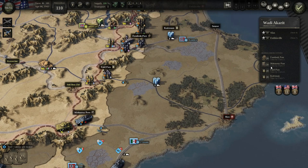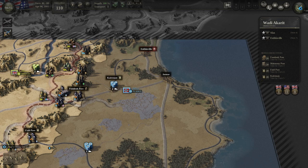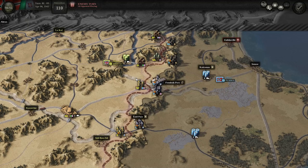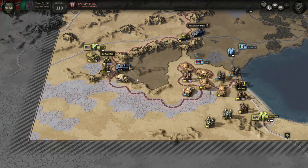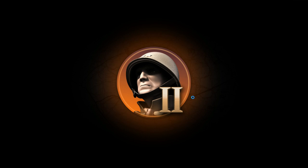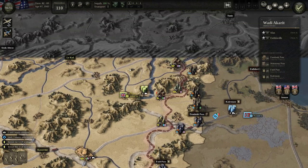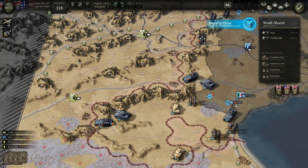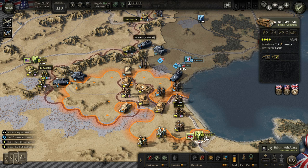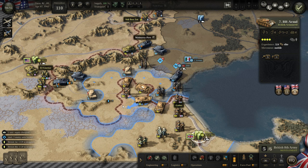We've got to take Fondouk Pass by turn three for a bonus objective — I'm just not sure that's going to happen with the units I've currently got. The enemy has his own air power. He's pulling back over there. One unit in supply disruption — oh, that's one of his units. We could come in behind these guys and destroy them, but I think I'd rather push up through here. Let's see how this goes — some prisoners, that's nice.